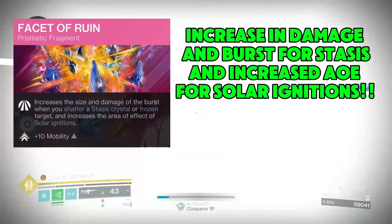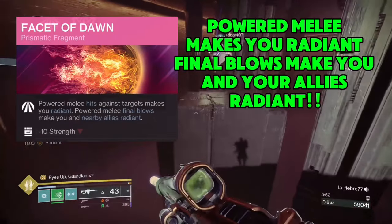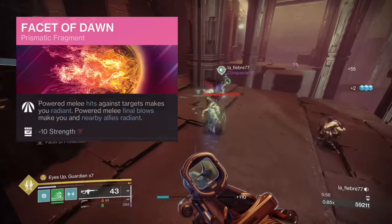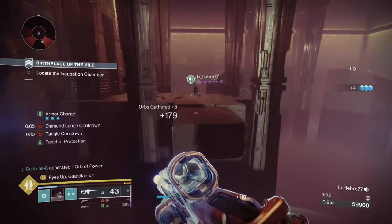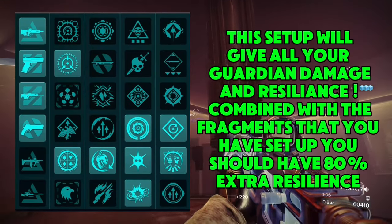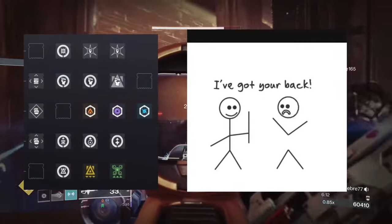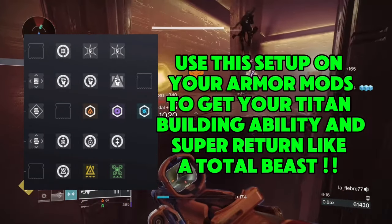Facet of Ruin: increasing damage for Bursts of Stasis, and Ignitions are going to go pop. Facet of Dawn: Powered Melee makes you Radiant, and your final blows will make your Fireteam Radiant too. So this is where we're bringing in the support side of things, plus being a solo monster. So your Artifact Mods — use these ones set up right here. These are the ones that are going to empower your build and knock out content for you.